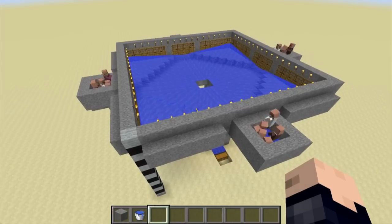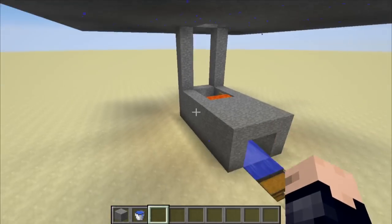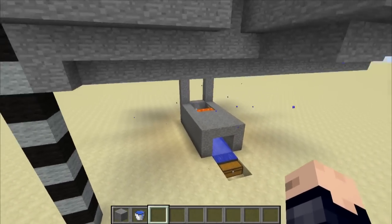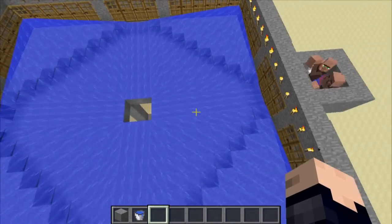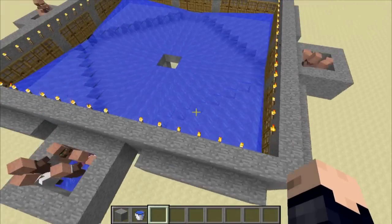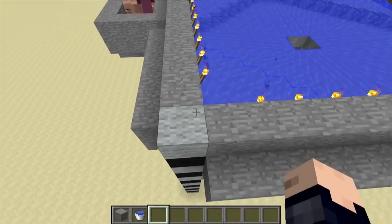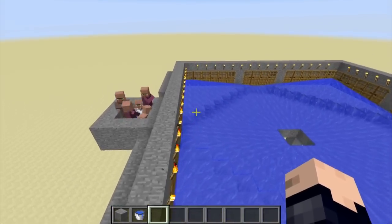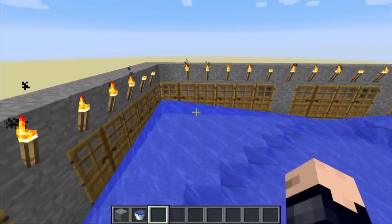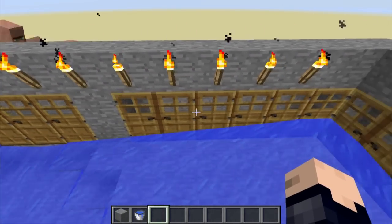So here's what's going on. We've raised this just about 10 blocks off the ground to give us some room underneath. We have created a platform — this is an 18 by 18 space inside. If you're counting the walls, it's 20 by 20 because you add two blocks, one for each wall. Then we have six doors, four doors, and then six doors.